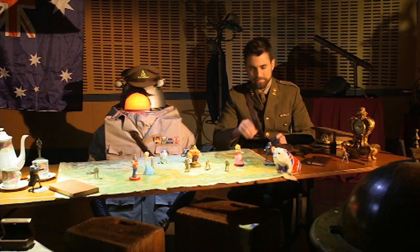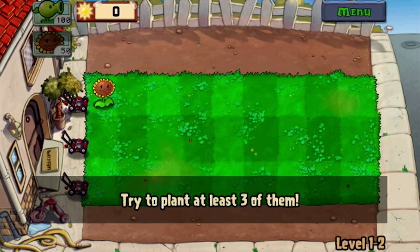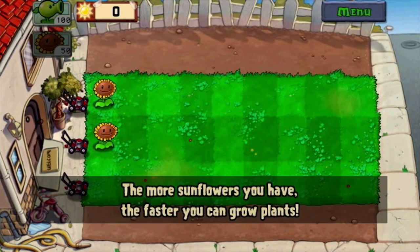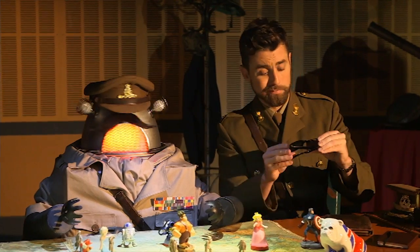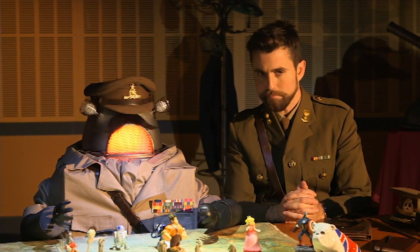What a bright idea, Goose! As sunshine is the main currency in the game, a garden full of happy, smiling sunflowers is crucial if you want to afford enough plants to keep the zombies at bay. And by making them your priority early on, you shouldn't have to worry about collecting up enough later when things can start to get out of control.